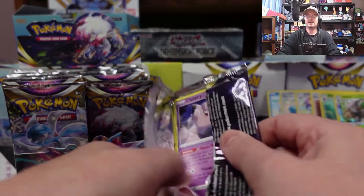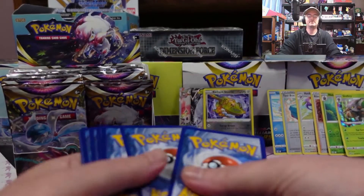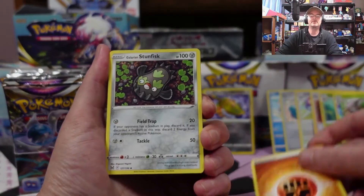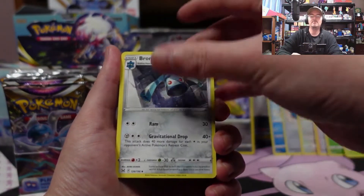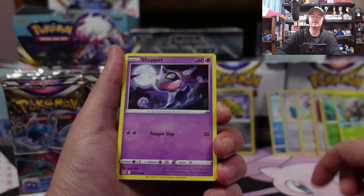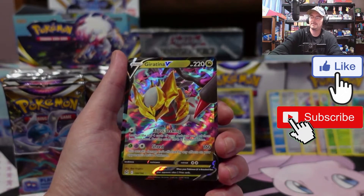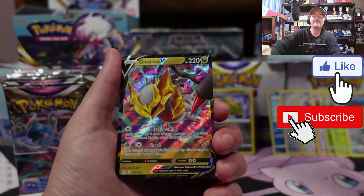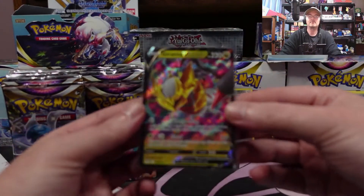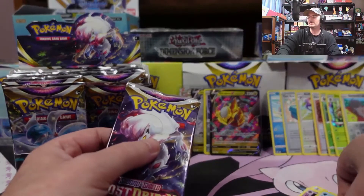I was thinking for a second that was an amazing rare, but I didn't think there were any amazing rares in this set. Fighting Energy, Fighting Energy, Stunfisk, Box of Disaster, Bronzong, Clefairy, Lickitung, Horsea, Shoppet, Shellos, reverse Squawkabilly — nice, guaranteeing a V. Need as many of those as we can get.